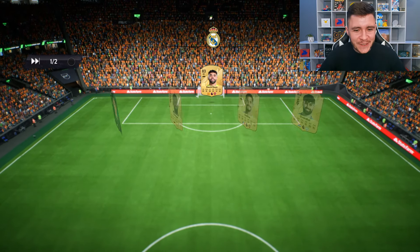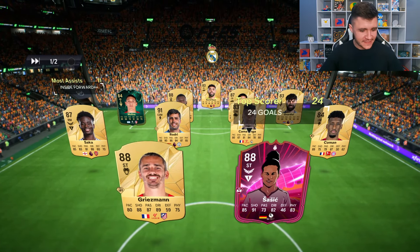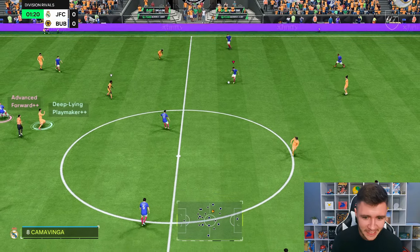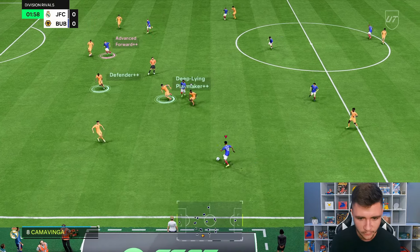Here we are jumping into game number two — so far, so good. We are coming up against Saliba, Rodri, Kamavinga, Kingsley Coman, and Griezmann — a very strong team. As of recording the video, he is currently going on the market for roughly 25,000 coins, and for the start of FC 25 that's a pretty decent price for him.